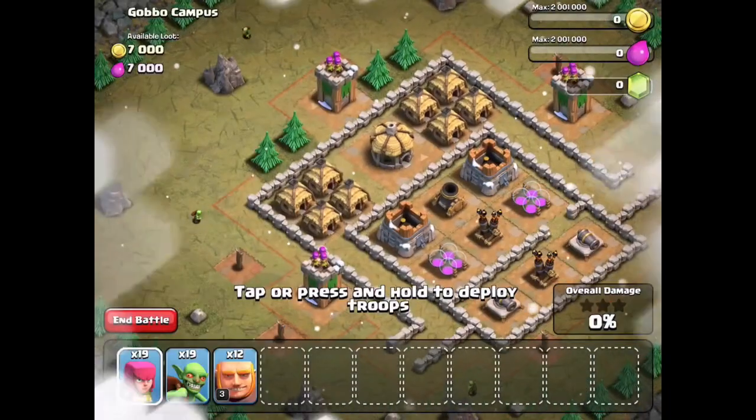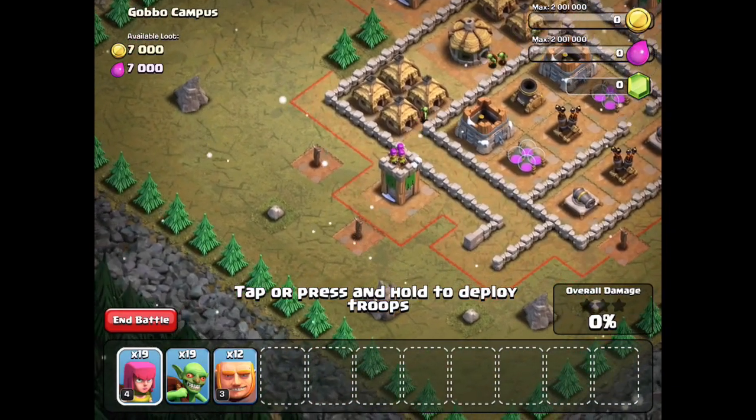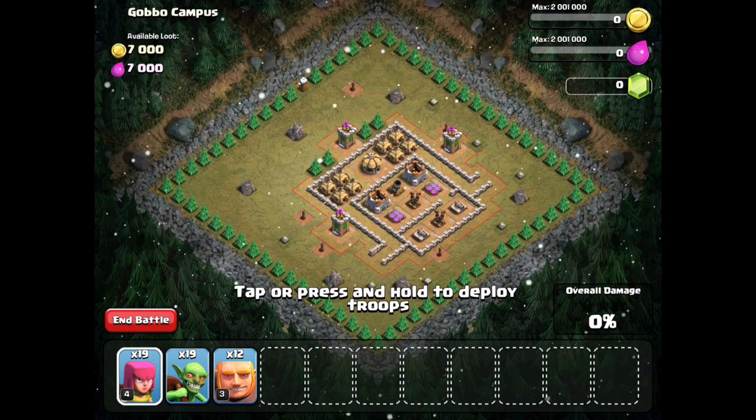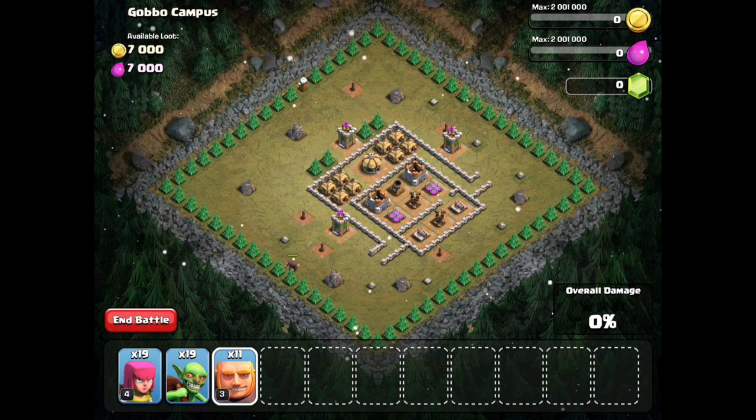Which is going to be awesome for the people who are trying to defend against Barch and things of that sort. So overall, when you first hear about it, it may not seem like that big of a deal. But I'm definitely pretty interested to see how this affects the game, because before we were thinking that the fourth mortar was going to be the death of Barch. But now, if you don't take out the mortars and things of that sort, you're gonna die a lot faster when the Archer Towers lock onto them.